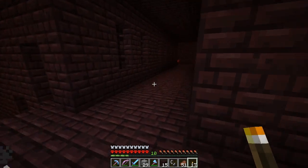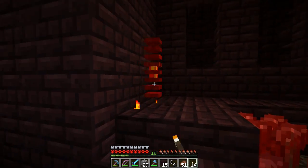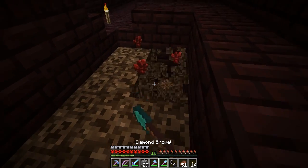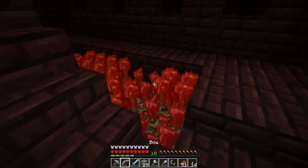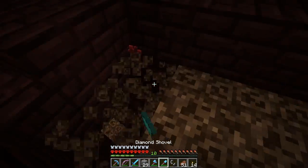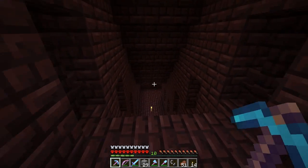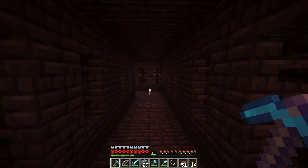We could get some soul sand too — let me put another tool in my inventory. Oh, we're on fire now. Let's dig that up. My inventory is full but I'm pretty happy with this — I'm getting the soul sand, that's all I want. Let's get out of here, I'm pretty happy with our loot.